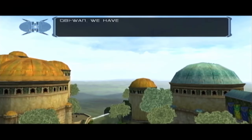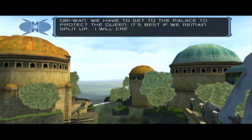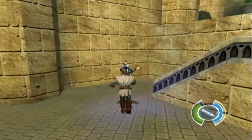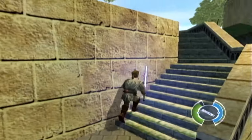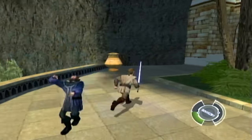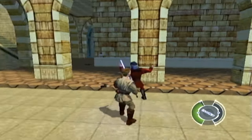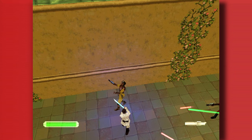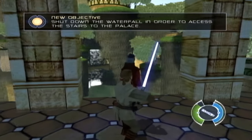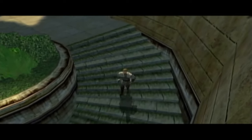Now you actually make it to Naboo, and so far the game has done a decent job of pretending that both Anakin and Jar Jar Binks don't even exist — not one trace of them. You run around, kill some more droids, and this is where you learn that whilst Obi-Wan might be a Jedi, that doesn't mean he can't go on a murder spree of his own. What is it with LucasArts and giving us the freedom to murder? I'm pretty sure that's not the Jedi way.